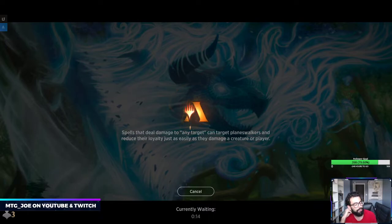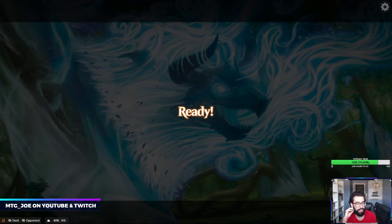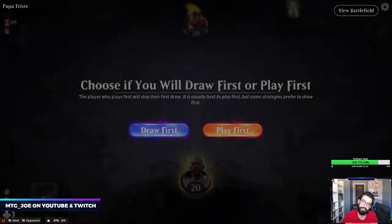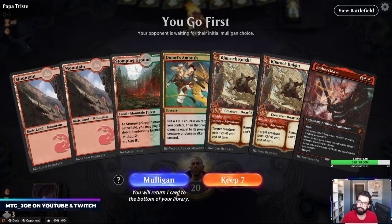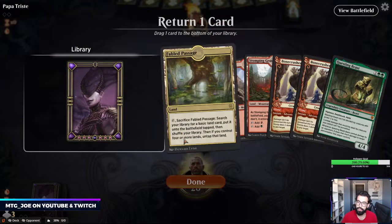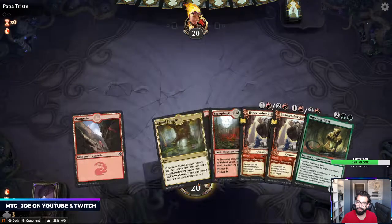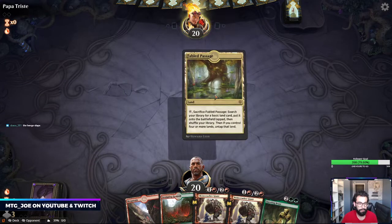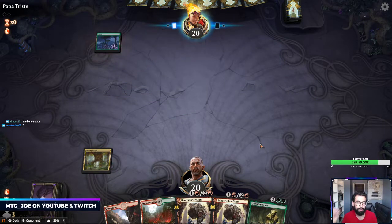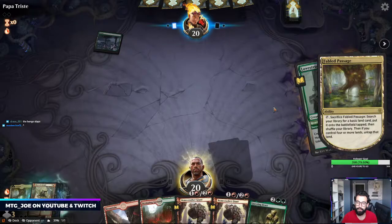I put together a Green-White Devotion list I want to try out — kind of white devotion with green for card advantage: Great Henge, Vivien, and then some Knight of Autumns. I want to give that a try and see how it works. This hand is fine. It's a very powerful card, Great Henge, and I'm hoping with less Lukka going around we can more reasonably be able to play out the Great Henge — you're not going to get Bonecleave's Death as frequent.